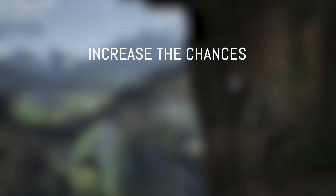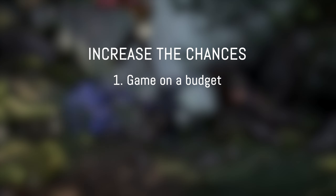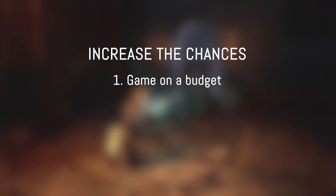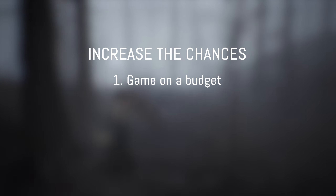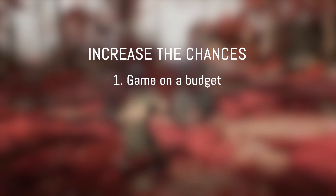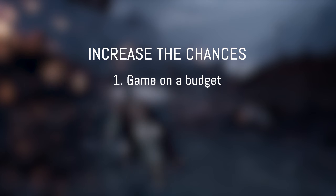So first, let's increase our chances to find an asset. Look for a game that is on a budget. Because often AAA games or big games just make everything on their own to make a proper art style. More often than not, smaller games, first projects, or games on a budget use pre-made assets.